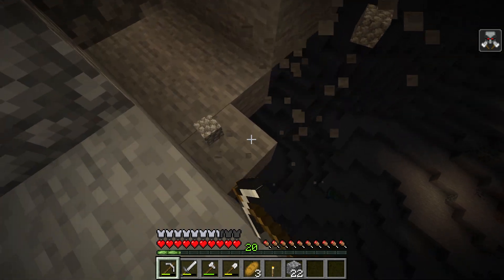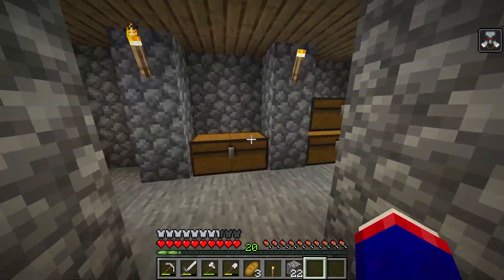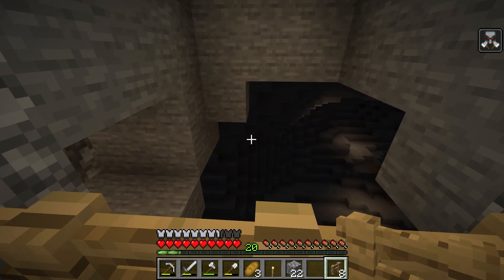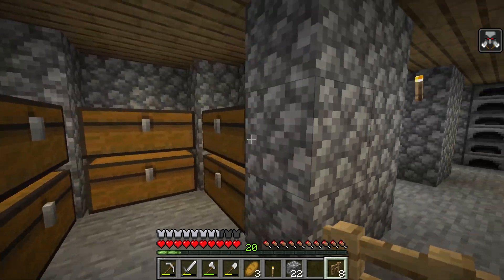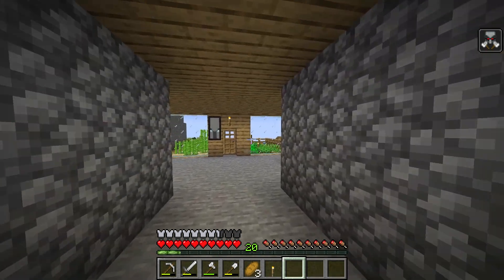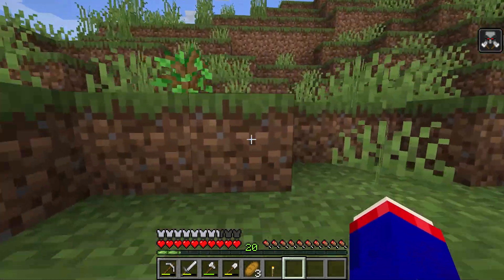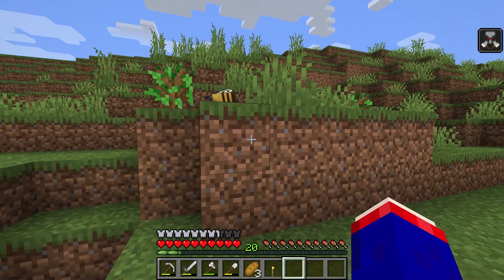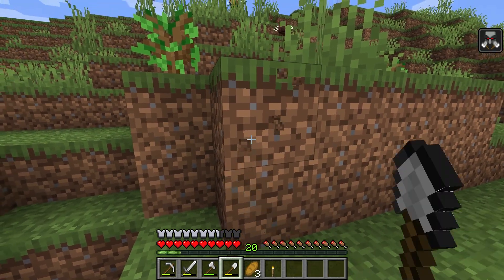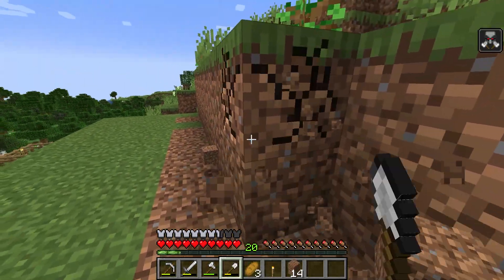I'm going to have to put a fence down here because I will walk off that by accident. Now I could do the old beta thing of a sky bridge, but nah. Now that I've got that, I can put my cobblestone up there and head up to this area where I can start the tree farm.